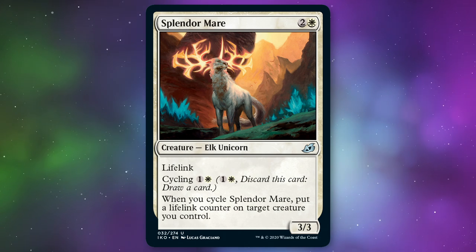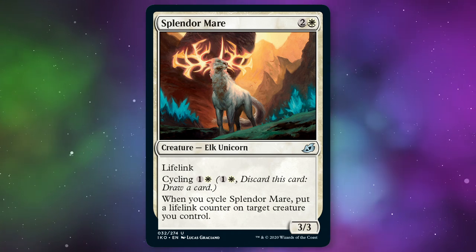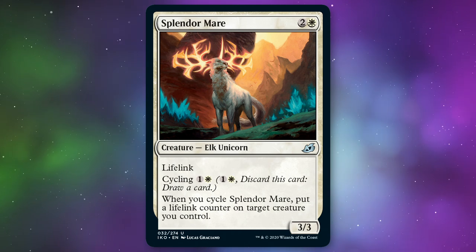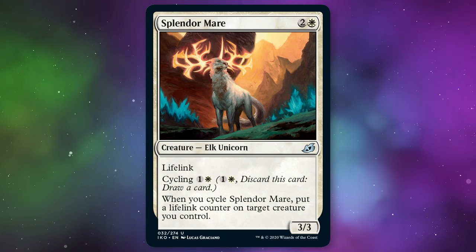We do have a second preview. Yes, and thank you to Wizards of the Coast for these free previews — I think they were right in giving us two unicorns. And this second unicorn — two beautiful unis — this one is Splendormare and it is splendid.